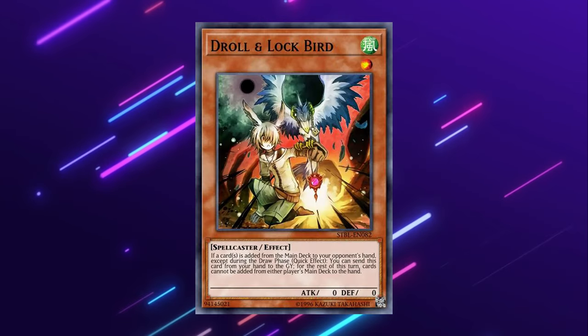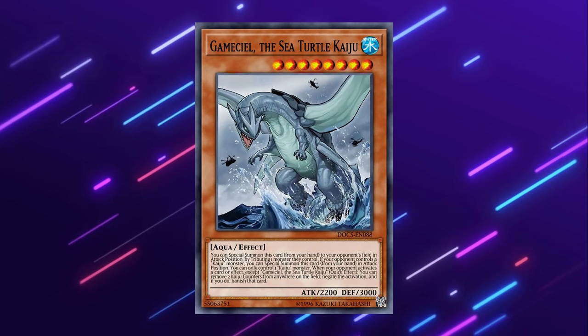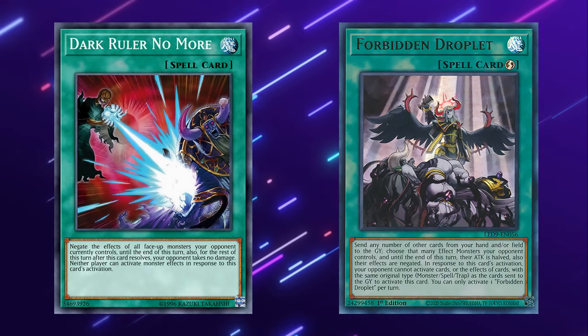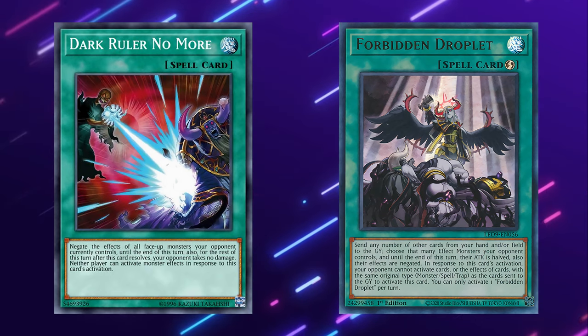Going second, we have cards like Droll and Lockbird — obviously fantastic, as I've mentioned a few times. We also have cards that tribute like Lava Golem, Sphere Mode, and of course the Kaijus, but I prefer Lava Golem and Sphere Mode if your deck can take advantage of it. And finally, Dark Ruler No More and Forbidden Droplet are two great cards against the deck, assuming you have the discards available for Droplet and assuming you can get rid of the Reframing to land Dark Ruler No More.